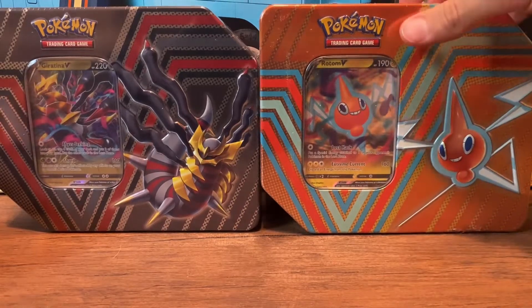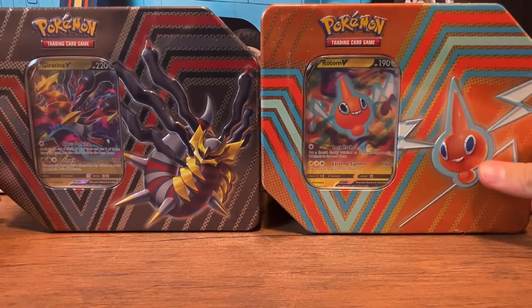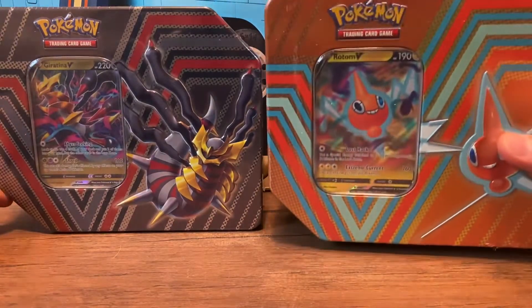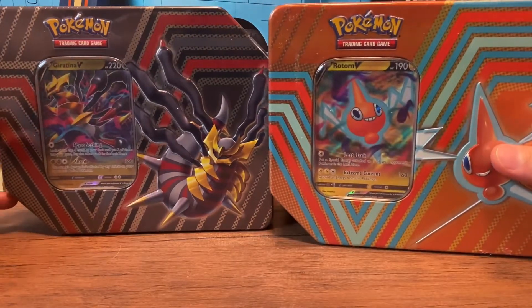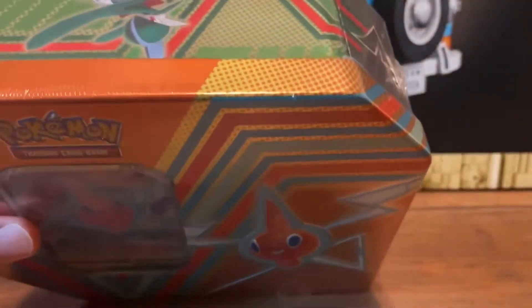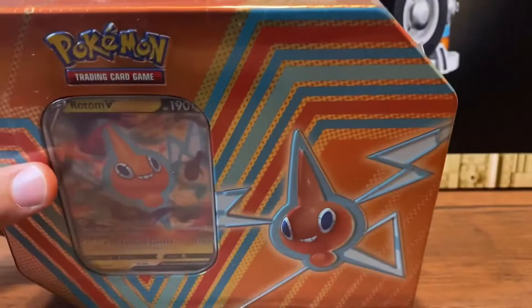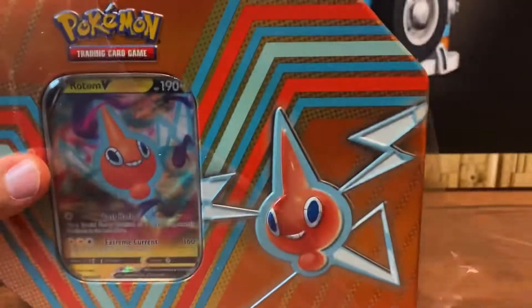Yo, what's going on guys? Welcome back to the PokeBub. If you've seen my last video, I opened up a Gallade Hidden Potential Tin. Today we got the Rotom and the Giratina Hidden Potential Tins. Go ahead and open these up, see what we can get out of here.